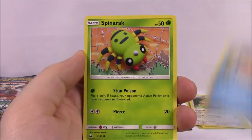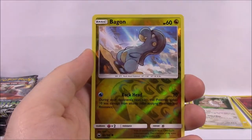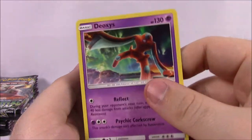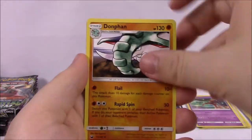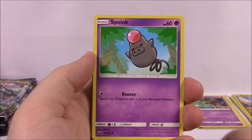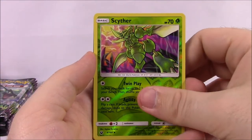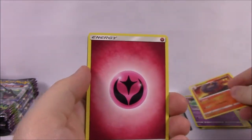Next we've got Wailmer, Spinarak, Larvitar, Slakoth, Love Disc, a Bagon Reverse Holo, and a Deoxys as our rare — non-holo. Dark Energy, Solrock, Duskull, Vigoroth, and our code. Next we've got Meditite, Spoink, Electrike, Surskit, Onix, a Scyther Reverse Holo — which looks cool — and a Magcargo as our rare, non-holo.